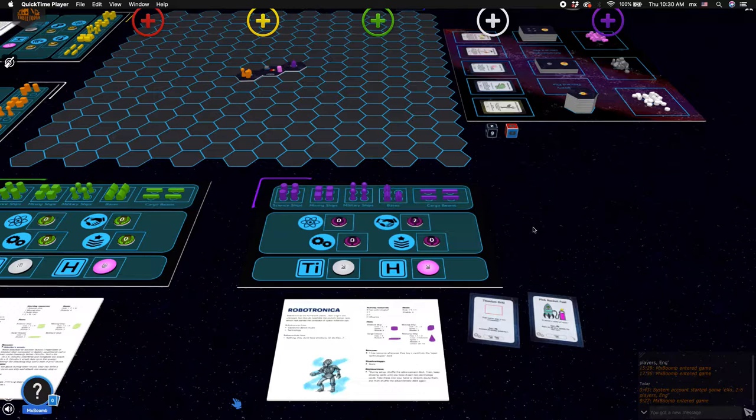This is a quick start tutorial on EXO. In this tutorial you're going to learn how to play one of the six factions of super weird alien races that are set out to explore and conquer space.